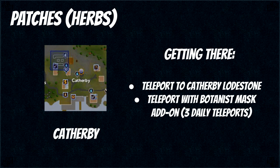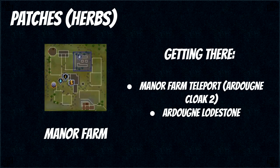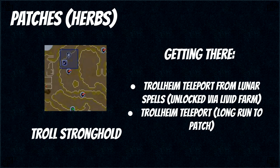The next one is Catherby — for this one you just want to teleport to the Catherby lodestone. You could also use your Botanist mask to teleport directly here 3 times a day. The Ardougne farm teleport is the last one that has flower and allotment patches, and you can get here by using your teleport which you unlock after completing the Ardougne tasks medium, or you could also use the Ardougne lodestone. The Troll Stronghold patch requires My Arm's Big Adventure, and to get here you want to use the Trollheim teleport from the lunar spells which you unlock from Livid Farm, or you can use the regular Trollheim teleport but this is a really long run.